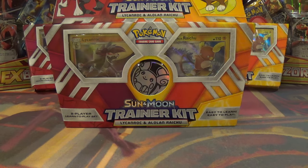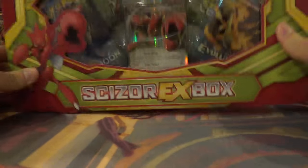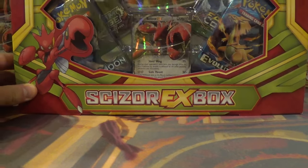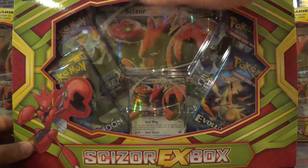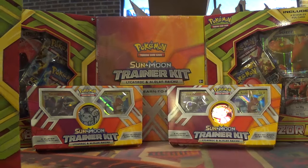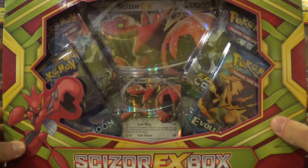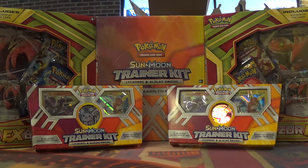Hey YouTube, this is the Charizard Authority. We have two releases that will be coming out next Friday. We have the Sun and Moon Trainer Kit for Lycanroc and Alolan Raichu, and then we also have the new Scizor EX box. I do really like the Sun and Moon Trainer Kit, so I think I'm going to start with this one first, and we will hook up the packs as well.